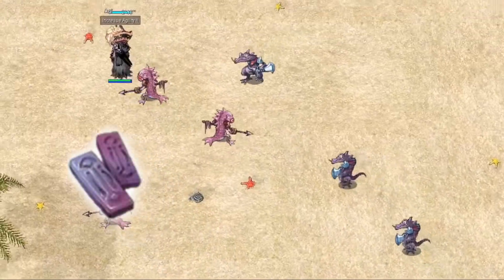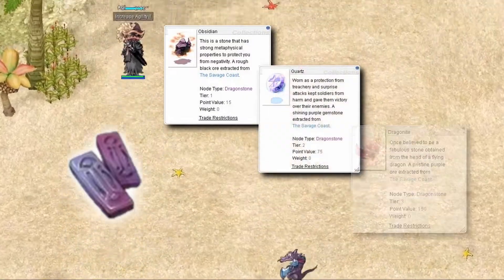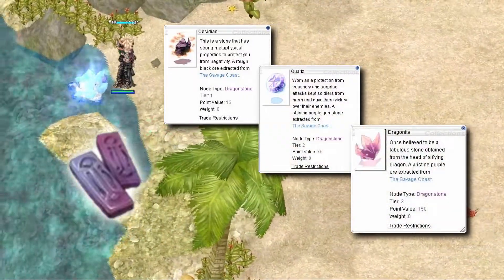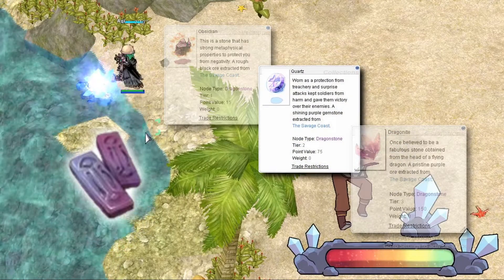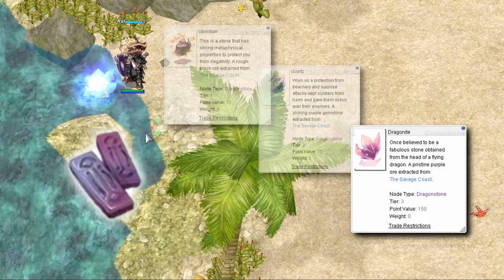Last is Dragonstone. Obsidian, Quartz, and Dragonite are all Dragonstone ores. Obsidian is the level 1 ore, Quartz is the level 2 ore, and Dragonite is the level 3 ore.